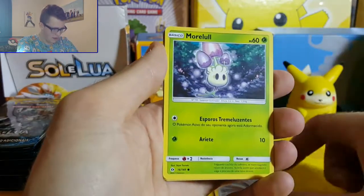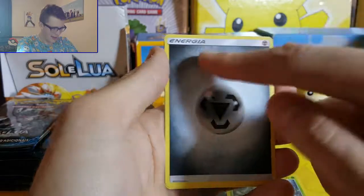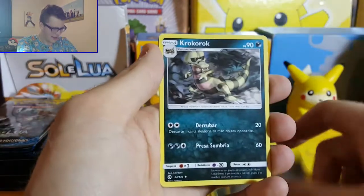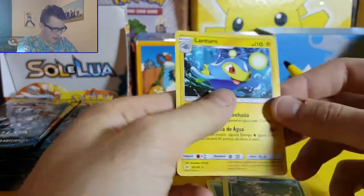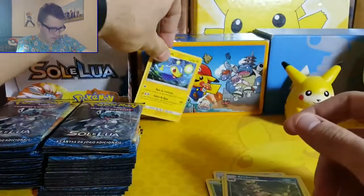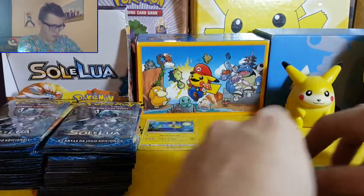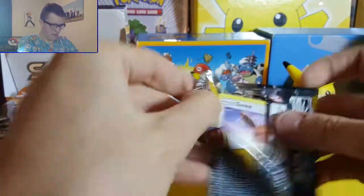So we've got a Skarmory, a Morlo, Fomantis, Energia, Metal Energia, Croconaw - and our rare is Lanturn. So we've got the card trick at least, that's cool. We'll put our normal rares at the back, and any good ones we get right at the back there.